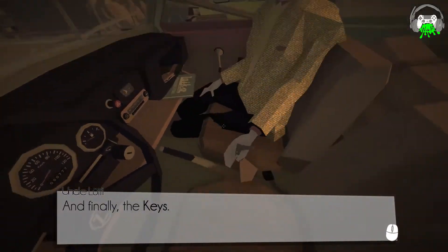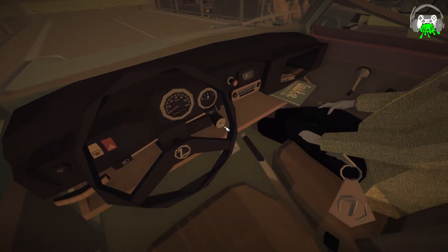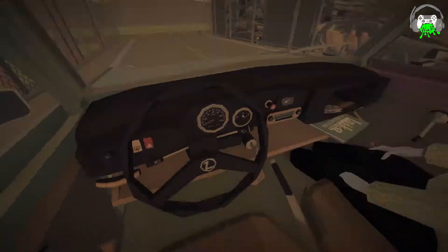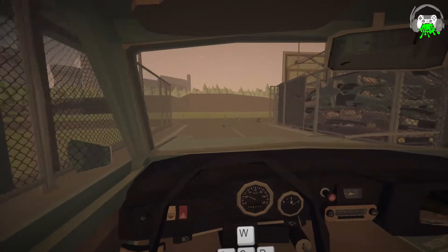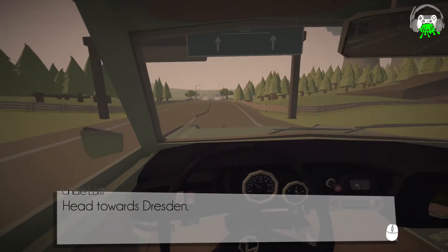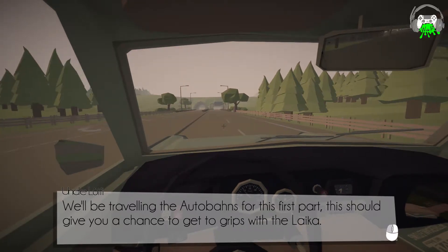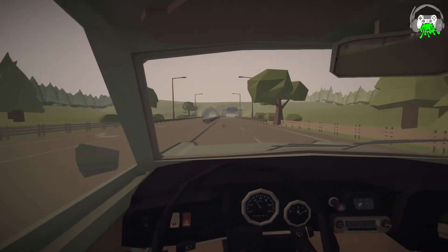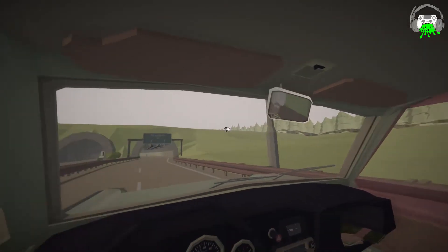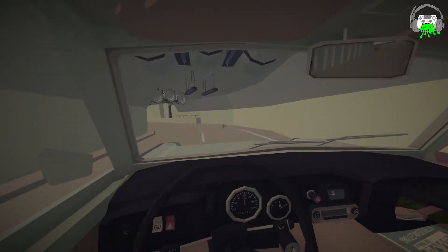And finally, the keys. Uncle, you know I've never driven a car. If you just pop it into the ignition, she's all yours. Sounds just like my lawnmower. Is that it? We going now? We are off in this beast. Oh my God, it's so fast. And so begins our journey. I can barely keep it on the road — it's so fast. Head towards Dresden. We'll be traveling the Autobahns for the first part. This should give you a chance to get the grips of your Laika. Mirror's not even aimed right — there we go, I can see the road behind me now.